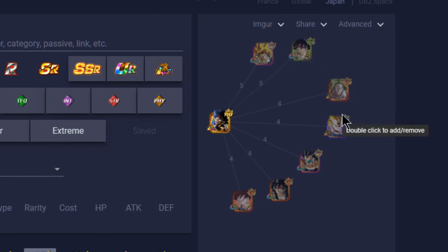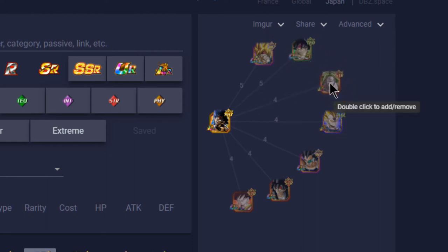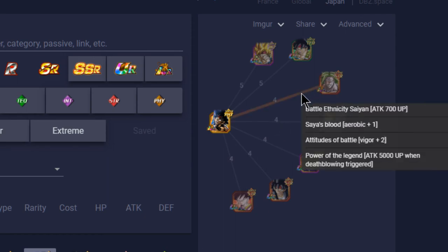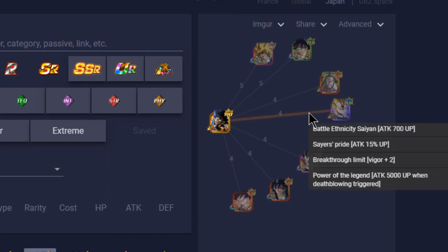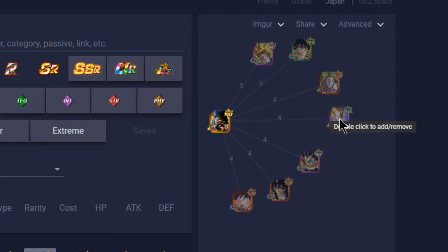If you have the LRs, the other two for the pure Saiyan category are LR Broly and LR Majin Vegeta. LR Broly gives Battle Ethic Saiyan, Saiyan Blood, Prepared for Battle, and Legendary Power. LR Vegeta gives Saiyan Pride, Battle Ethic Saiyan, Shattering the Limit, and Legendary Power — nice Ki buffs and the best attack buff from links in the game.